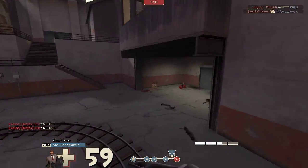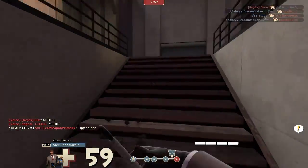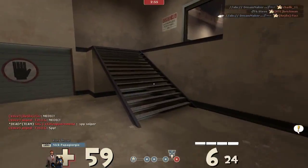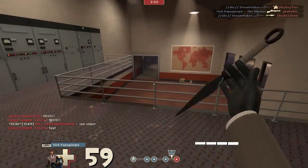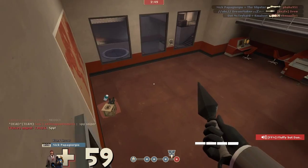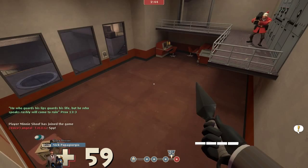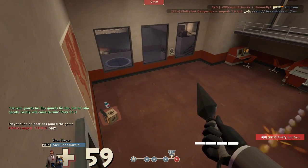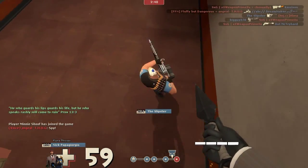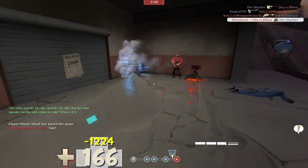Next life — the enemy team got the cart down the hill, so we kind of have to step up our defense. This is what I like to do as spy sometimes: I like to go into this room. If you jump on this railing and jump right here, you can actually stay on this doorway, and most people won't actually see you when you come through — they won't look up. So here this heavy is busy shooting at that guy, and I just jump down and get that stab really easily.